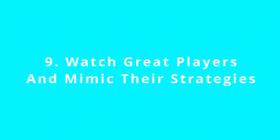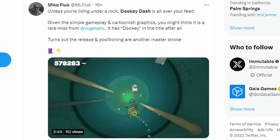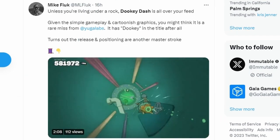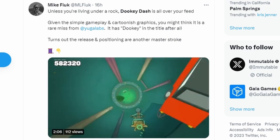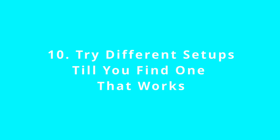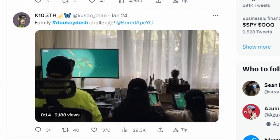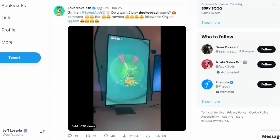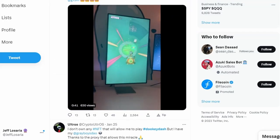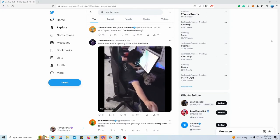Another way to improve your mechanics is by watching great players and mimicking what they do. Search hashtag dookydash on Twitter to find players with high scores. Also try different setups to see what works best for you — I've seen people connect controllers, play on iPads, rotate their screen to vertical, or use the traditional gaming mouse setup, trying different hand placements and movement control styles.